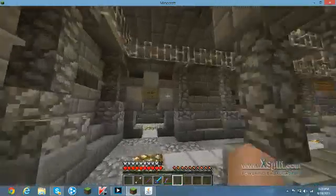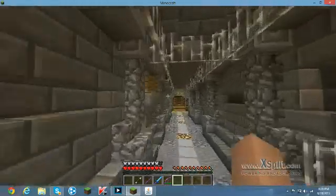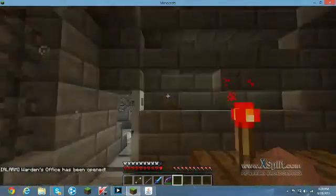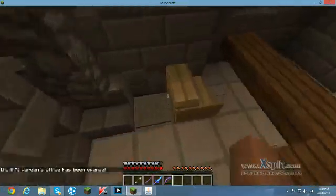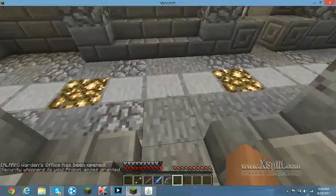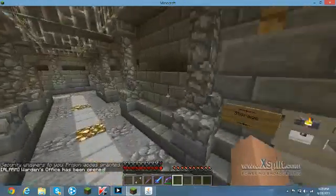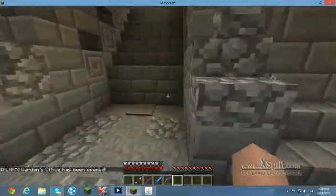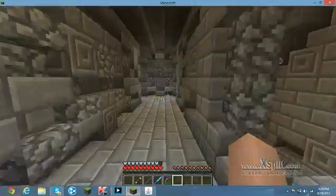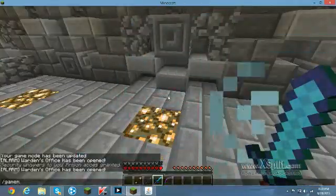For prisoners, you've got to go in here to get permission. Prisoners have to run all the way to the warden's office, then it will show in the server console that the warden's office has been opened. You run over here, step on that, it says your prison access has been granted, and you just run over here and hit the pressure plate. And that's how you do it guys — until next time, see ya!